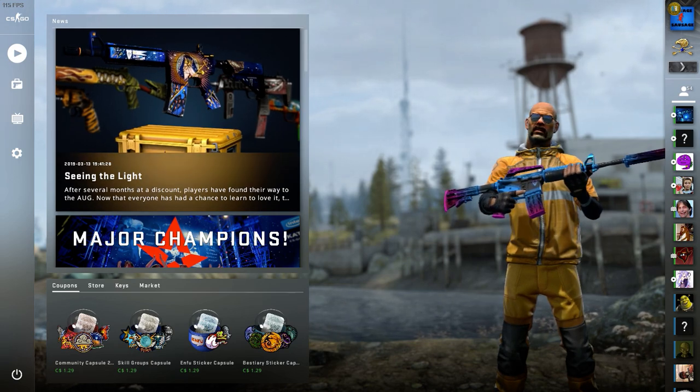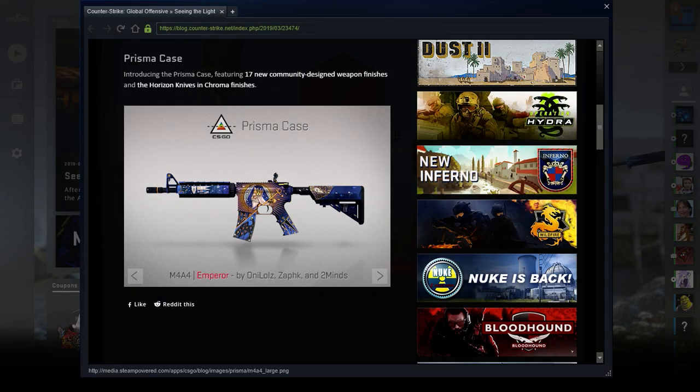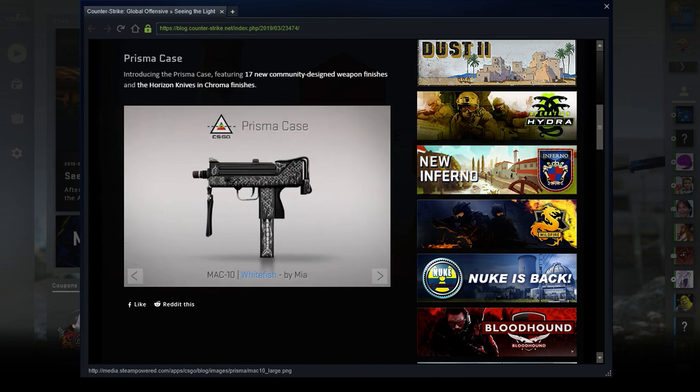Hey guys, it's me, Savage Sausage, and the new Prisma case just came out — literally less than an hour ago, I think. So let's check out the new weapons.